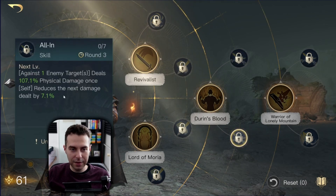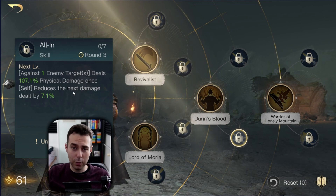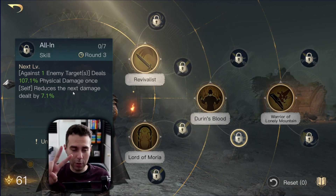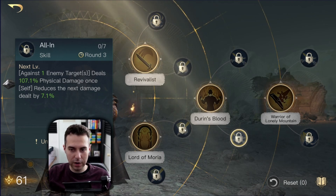We also have All In — whenever you have leftover points I think we can put them in here, but keep in mind All In is only going to activate twice in a fight. So I'm not sure if that is worth the seven points; maybe it makes more sense to spend them somewhere else.